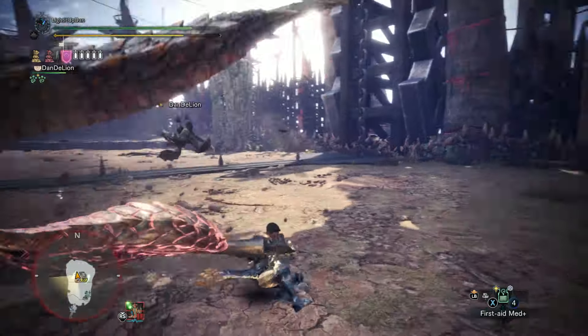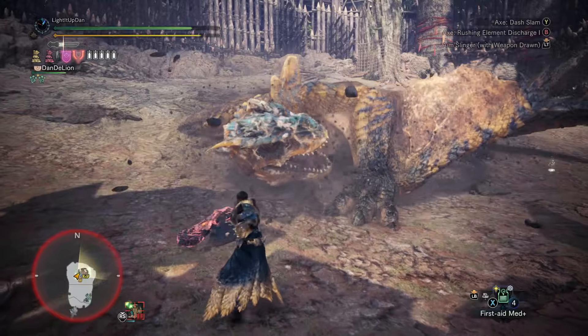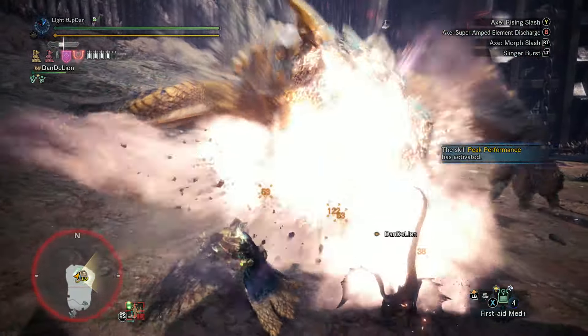Either way, once your phials are ready, set up to unleash an SAED, and press left trigger instead to do the Savage Slash. This will put you into Power Axe mode — the Savage Axe form.